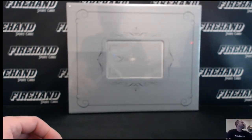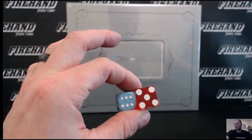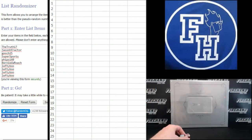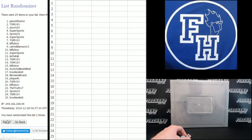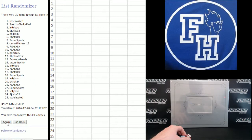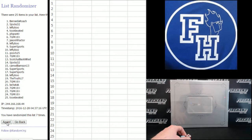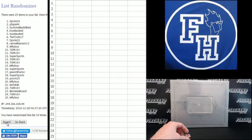Good luck everybody. We're going to hit the randomizer 11 times to get your numbers. 11 times. Choose 17 up top, S-Jox 32 on the bottom. 1, 2, 3, 4, 5, 6, 7, 8, 9, 10. 11th and final click. Cross your fingers, hold your winners. Good luck.